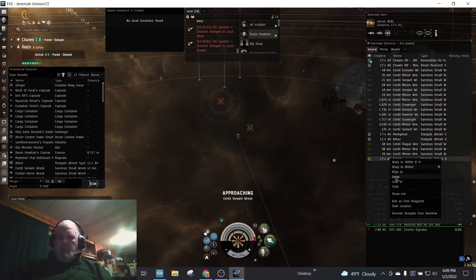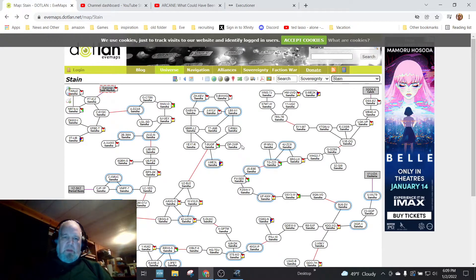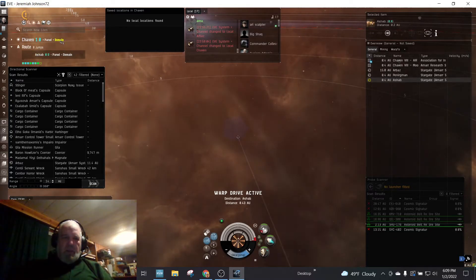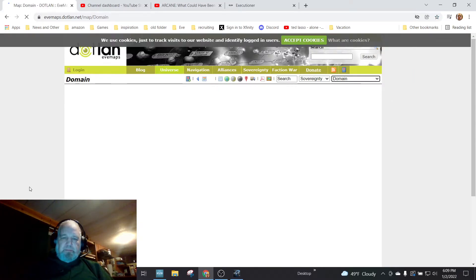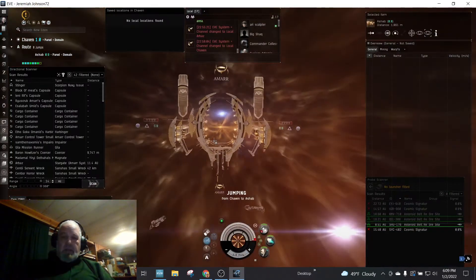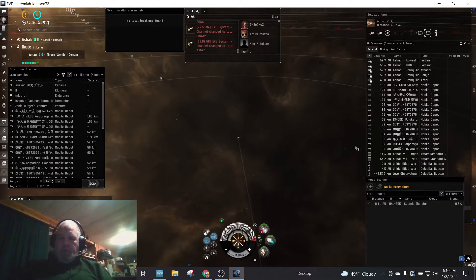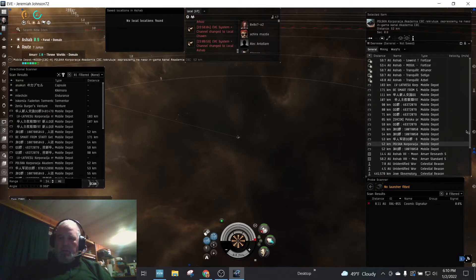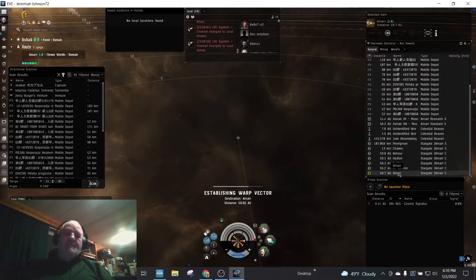I'll show you on Dotlan where I was at — so this is where I died. I'm in Domain right now. This route takes me right through Amarr, the main trade hub. I think I'll dock up there and buy a heat sink. There are no other anomalies here.